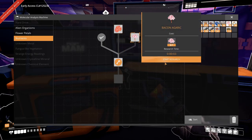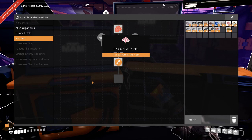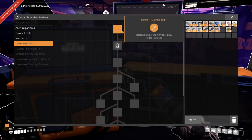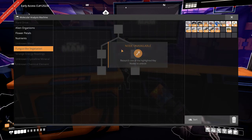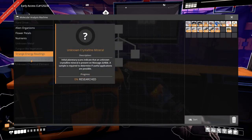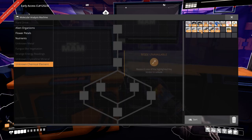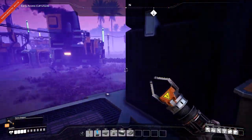We can research the bacon - the Beryl nut. Confirm. There's a lot of research down here: unknown metal, fungus-like vegetation, strange energy readings, unknown crystalline mineral, unknown chemical element. So there's a lot to research - I like it. Then there are of course the hard drives which will give us new recipes, which is also cool.